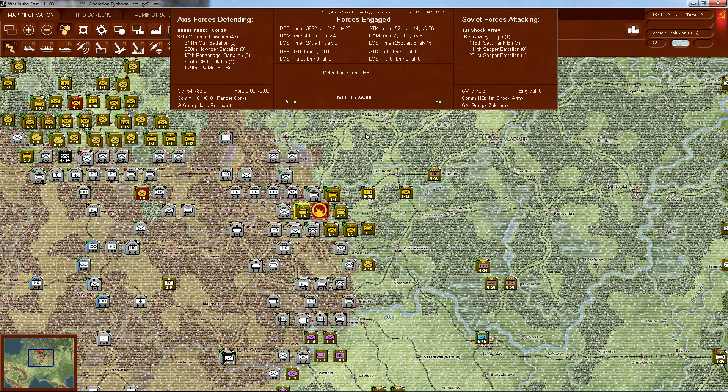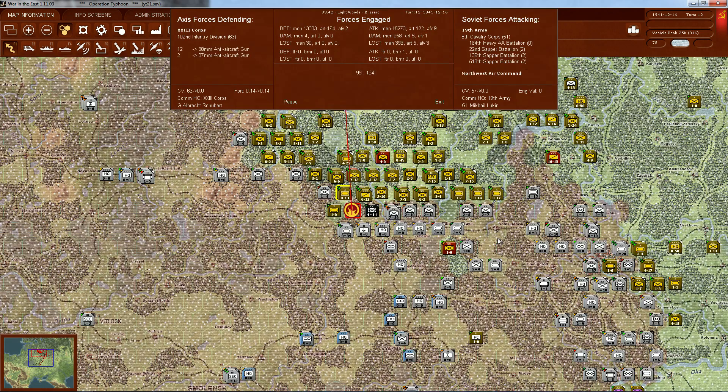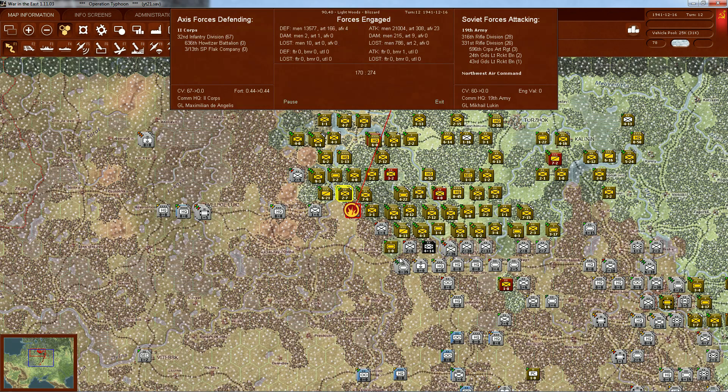They are trying to wear us down, I believe. Look at that! That was actually an attack by the cavalry corps that was in the city — so that's interesting to see. Another attack over here. I just need to pause to make sure that we are not missing anything.